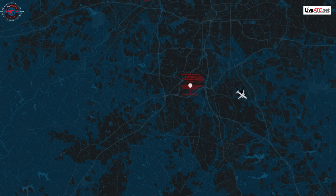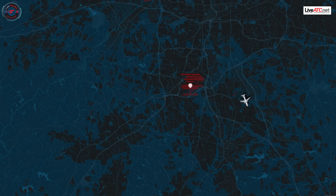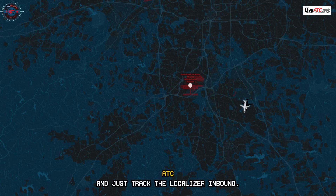Okay, 5128, departure. 5128, 209. We got 4439. 4439, now we're in a stalling situation. We got a Delta 10-12 — are you up? Delta 10-12's up. Delta 10-12, cancel your approach, clear, maintain 3,000. I just tracked the localizer inbound.